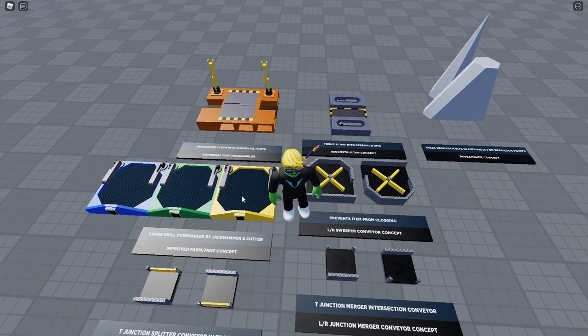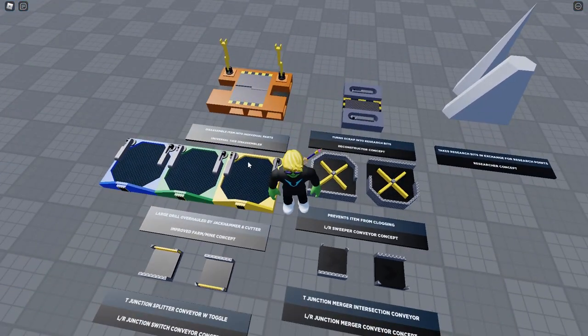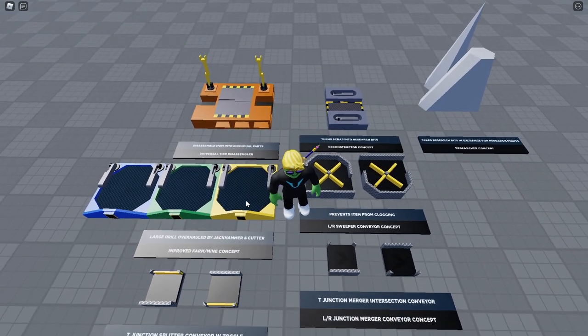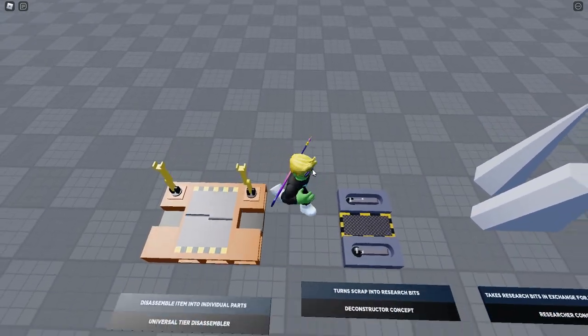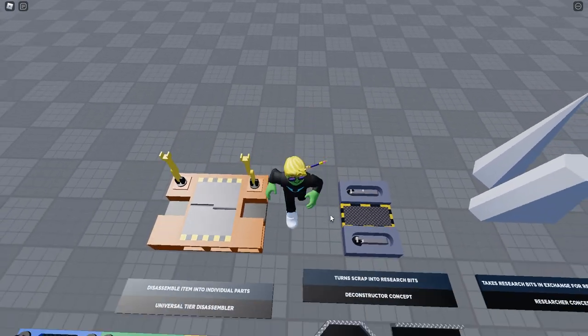This one is a large drill, overhauled with a jackhammer and cutter. I assume there's supposed to be more to it — instead of a regular drill, maybe a jackhammer and cutter on the block held by these arms. That would make more sense especially for trees, since currently there's no saw or anything actually cutting into them.